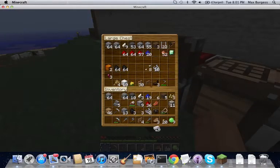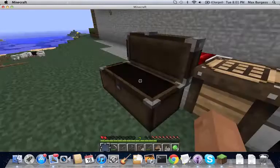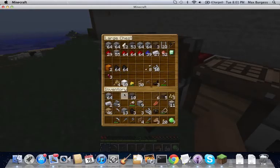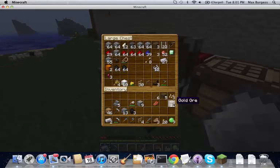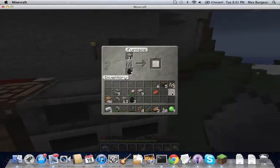First things first, we're going to make a sword and go destroy the spider spawner. I need that. Put this stuff away. Put this in there.